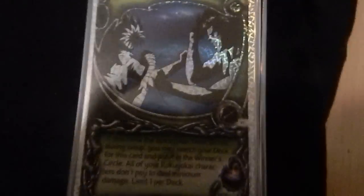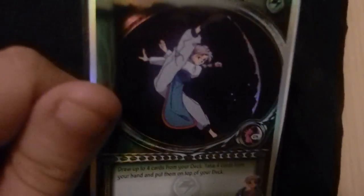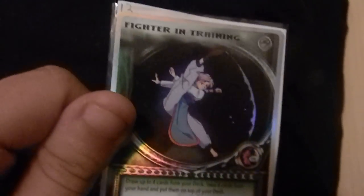Raku Yukai has a mill deck. I'm going to start off with the setup card Double Block — I can search it, put it in the winner circle. I don't have to pay for minimum damage; this is what this card does, so any one of my attacks is always one point. This is just my spare counter — I just have Fighter in Training because it's my favorite card. I always have one in every one of my decks; I just use it as my spare counter.